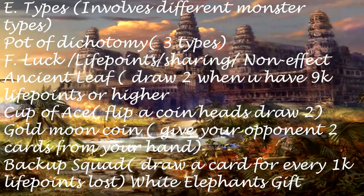Type-based draw cards involve different monster types — Pot of Dichotomy (3 types). Luck/Life Points/Sharing/Null Effect: Ancient Leaf — draw 2 when you have 9000 Life Points or higher. Cup of Ace — Flip a coin: Heads draw 2. Gold Moon Coin — give your opponent 2 cards from your hand, you draw 2 cards. Backup Squad — draw cards for every 1000 life points lost. White Elephant's Gift.